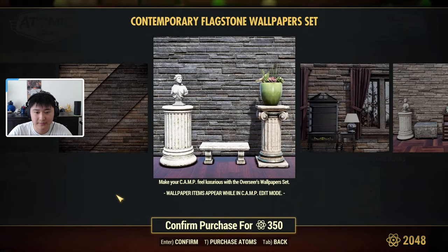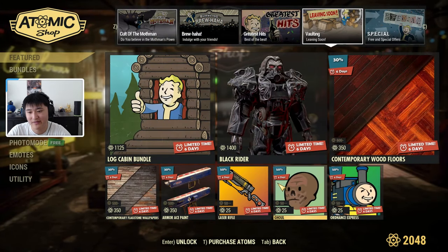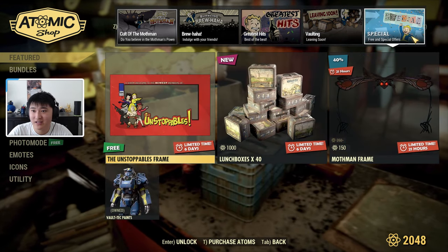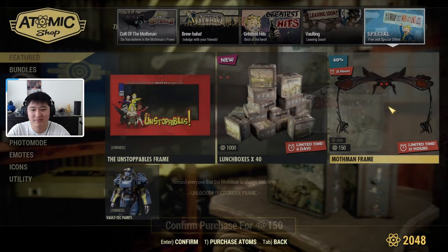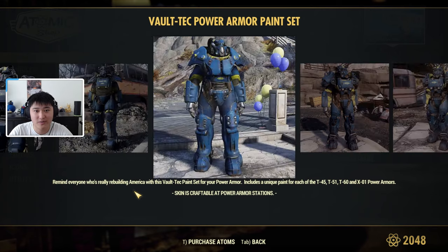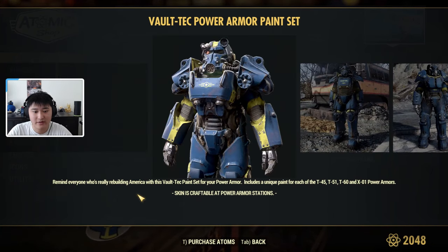Then we have the Armor Ace paint for the Hellstorm missile launcher at 350 atoms. In the player icons we have Laser Eye for 25 atoms, Ghoul for 25 atoms, and Ordinance Express for 25 atoms. In the free and special offers, we have the Unstoppable frame, 40 lunch boxes for 1000 atoms, a Mothman frame for 150 atoms, and the Volt-Tec paint — one of the first power armor paints I ever picked up because I like the blue color scheme — available for T-45, T-51, T-60, and XL1 power armors.